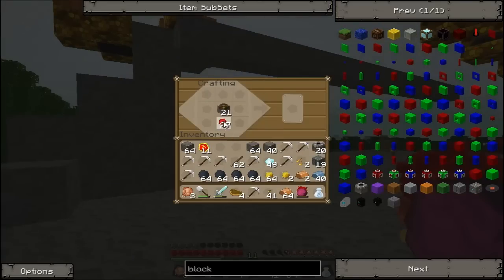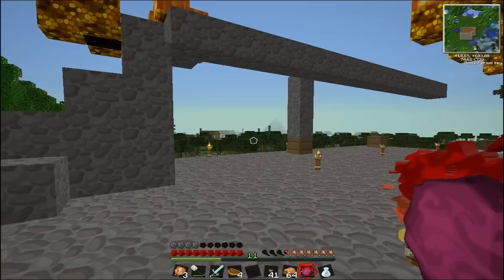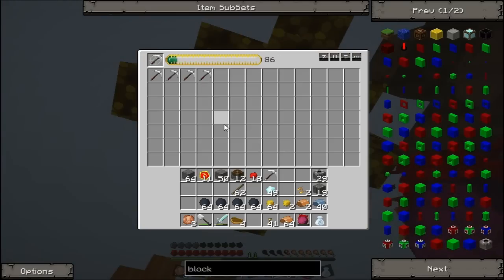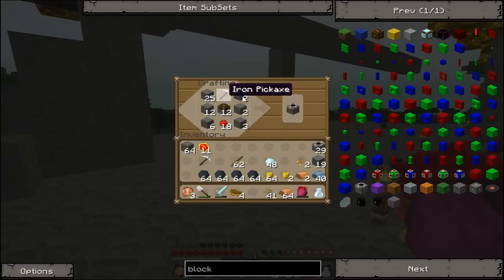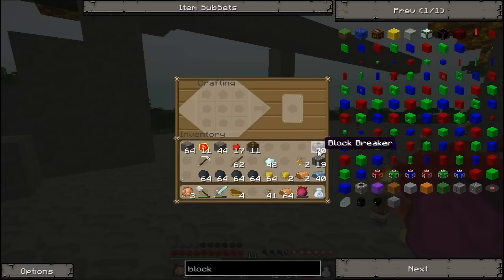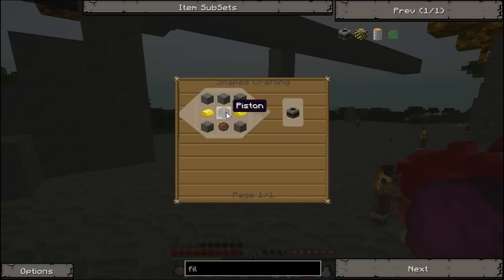Let's see... ten... twenty-nine... thirty. One more. Thirty block breakers. Now filter — thirty pistons, gold.